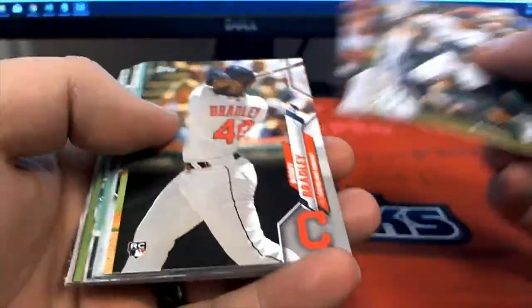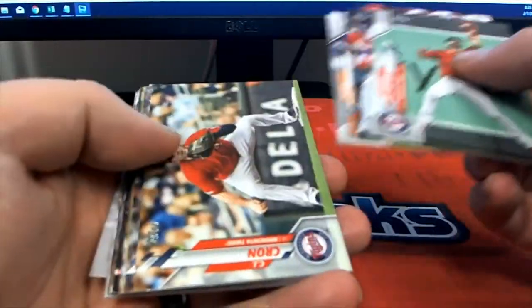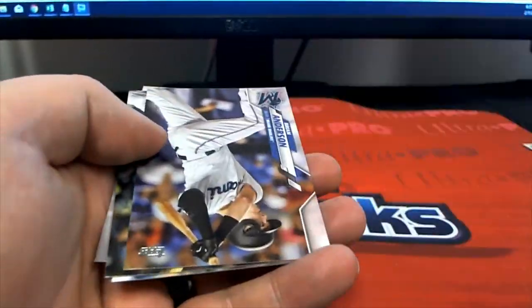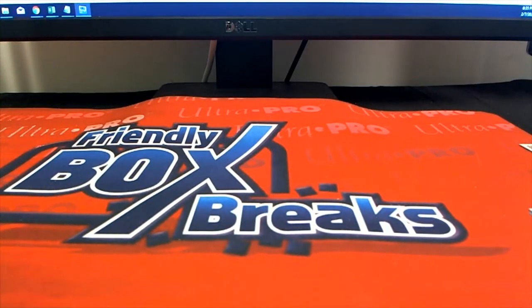Severino 35th. All right, nice pack there from Lane — hit the nice camo, nice camo.